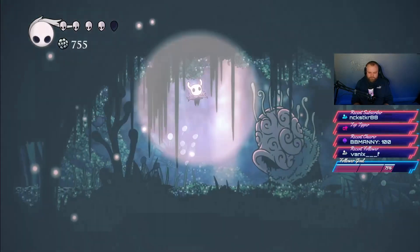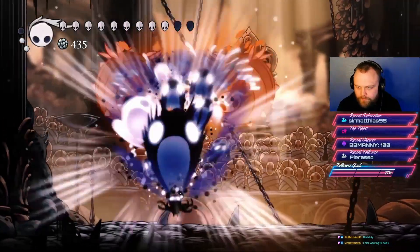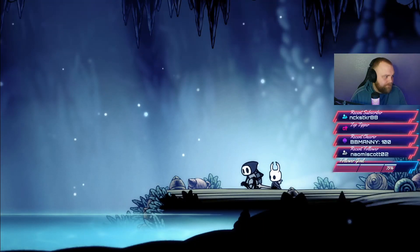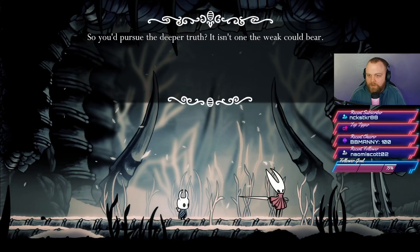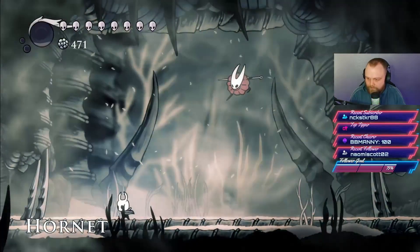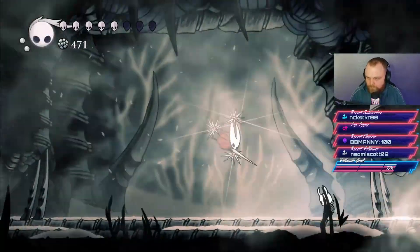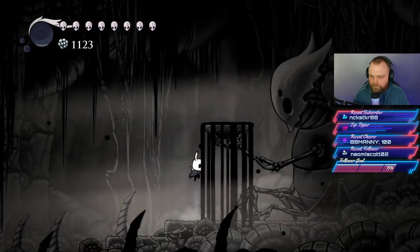The next skill we get is Howling Wraiths, very powerful in battle as it can hit enemies up to four times. Further along we reach the Blue Lake where we spend the final moments with Quirrel before he passes away. The next achievement comes from defeating Hornet again — this time she's quicker, stronger, and has a different attack pattern — but still manageable since we've already beaten her once.